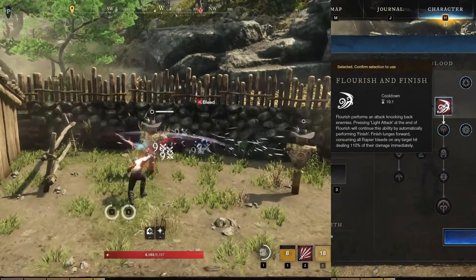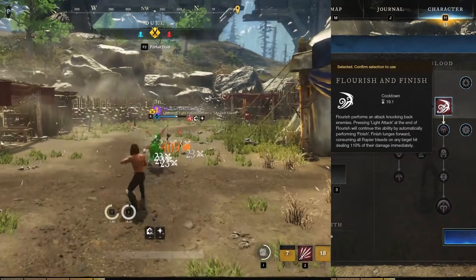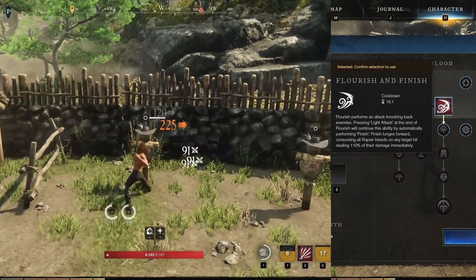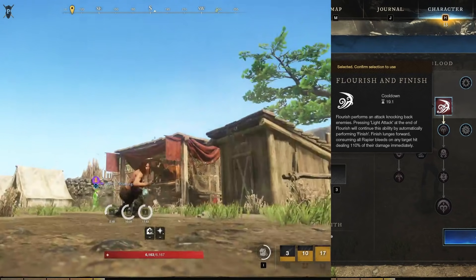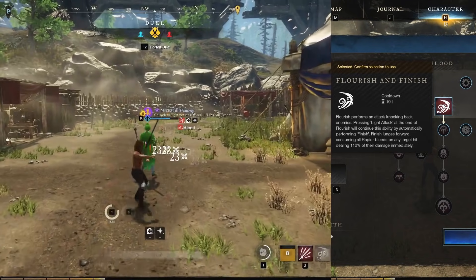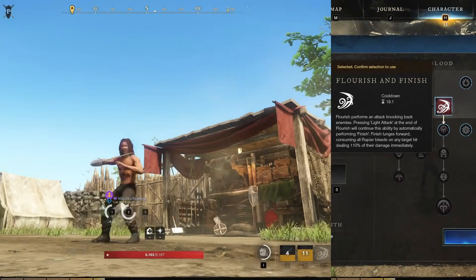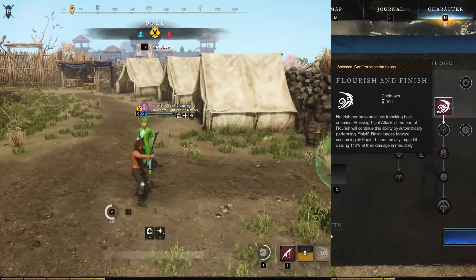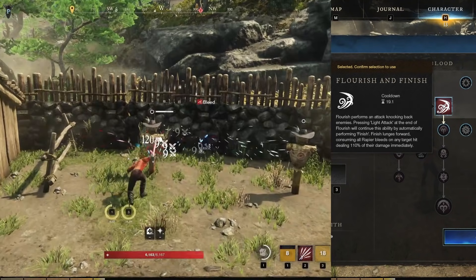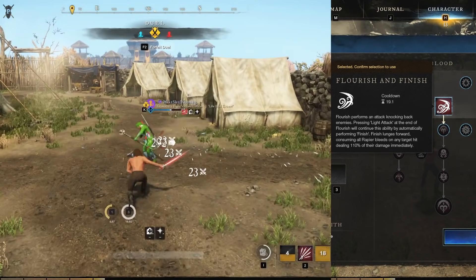The last ability is actually two abilities in one: Flourish and Finish. Flourish is a sweeping attack that knocks enemies back, and you can press light attack to perform Finish after Flourish — a lunge that consumes all Rapier bleeds on targets hit, dealing 110% damage per bleed immediately. This sits on a 19.1-second cooldown. The Flourish knockback is around 90% weapon damage, and the lunge is roughly 5 meters. The finish damage is proportional to the total damage remaining on current bleed stacks — the more time left on bleeds, the harder Finish hits.